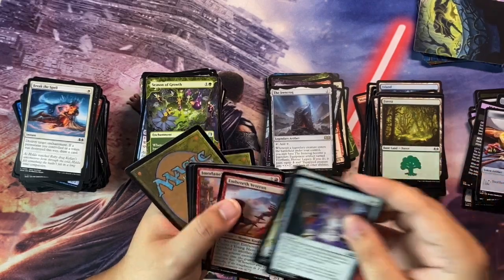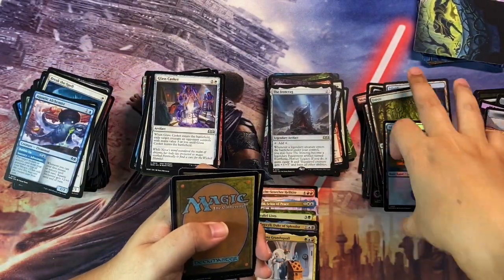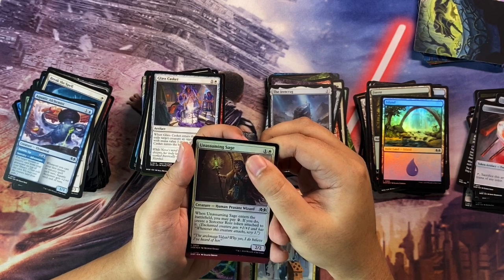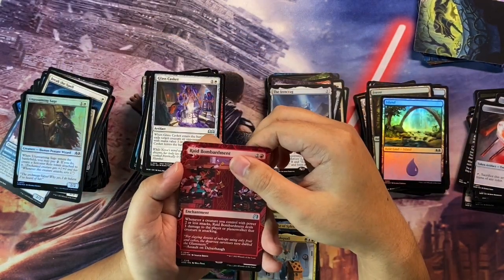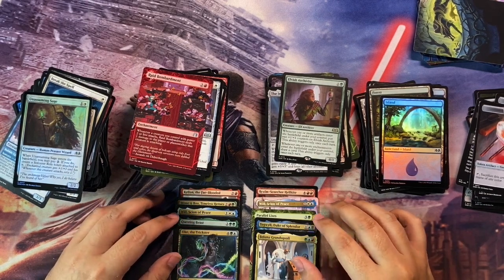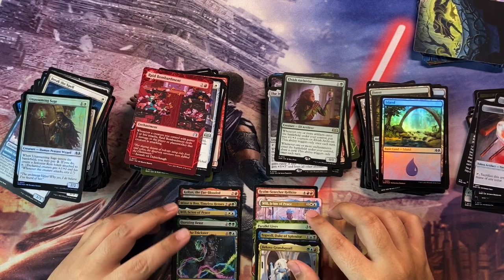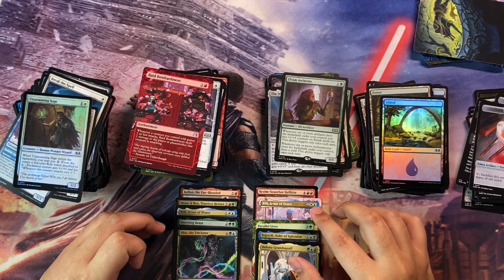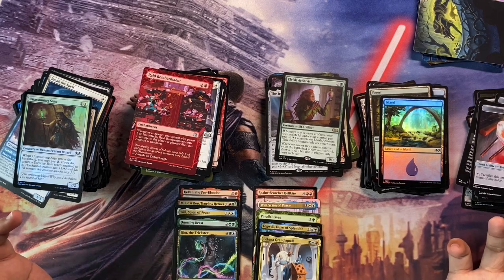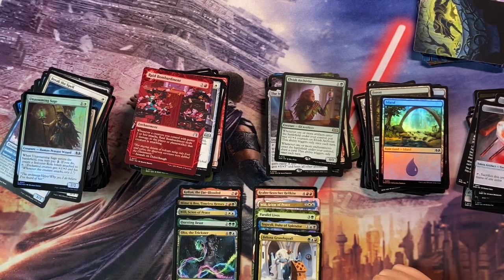Last pack. For the foil we get a common Unassuming Stage. For the mystical archives, just a Raid Bombardment. For the rare, it's an Elvish Archivist. So that's it. Just to review: we did get ten mythics. We got two Will Signs of Peace — one in the anime art borderless, one regular. We have the funny Questing Beast, which is a list card mythic but has been downgraded to rare in Commander Masters. And we got a nice Tegwil, which I was kind of looking for — I could probably build a Fairy Commander without having to buy the precon using that. Hope you liked this unboxing, and I'll catch you in the next one. Take care, bye bye!